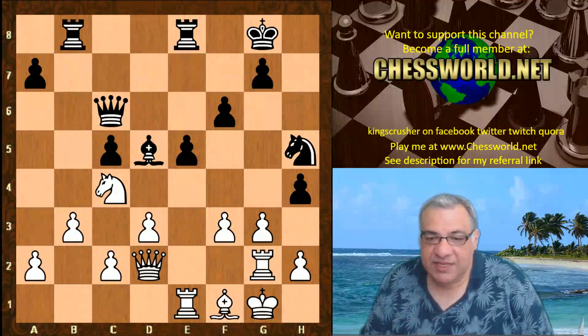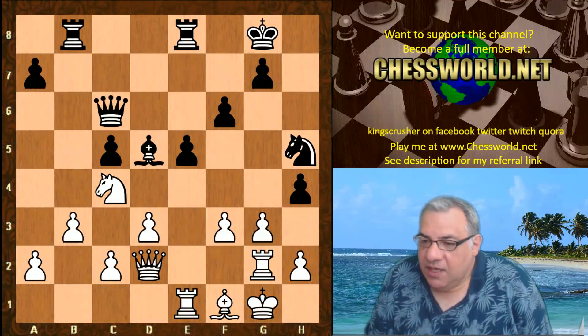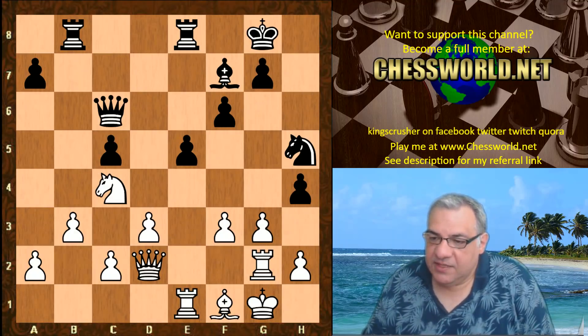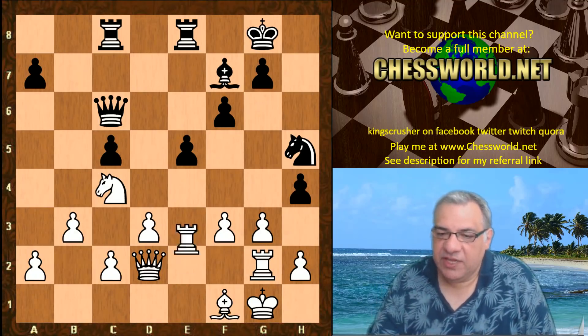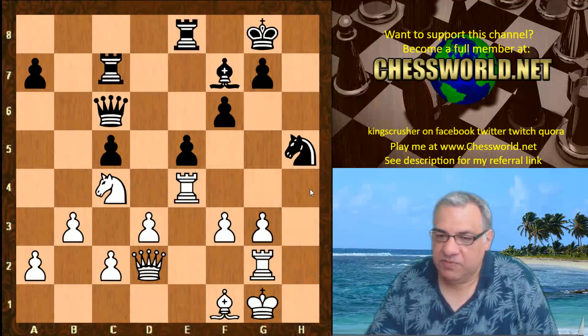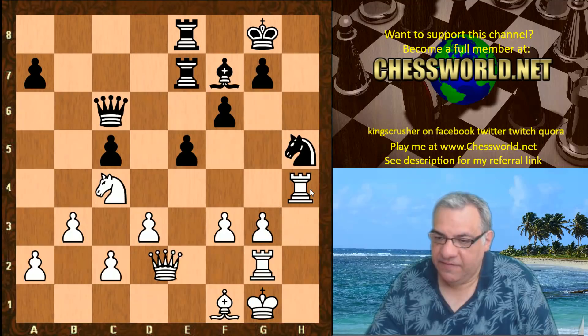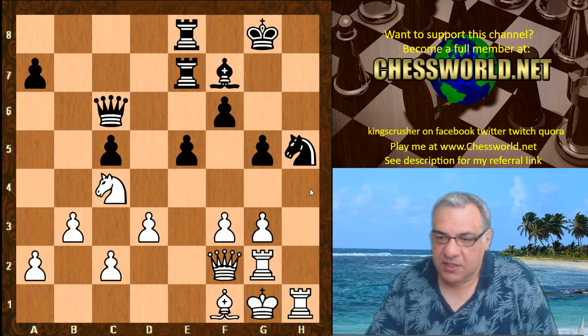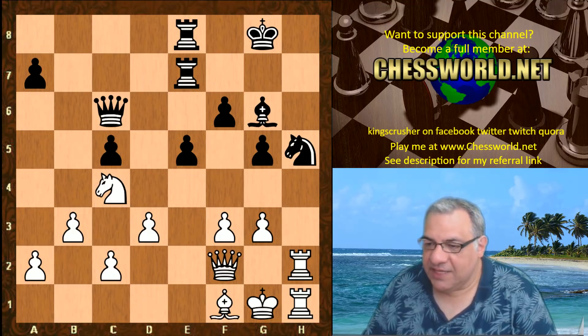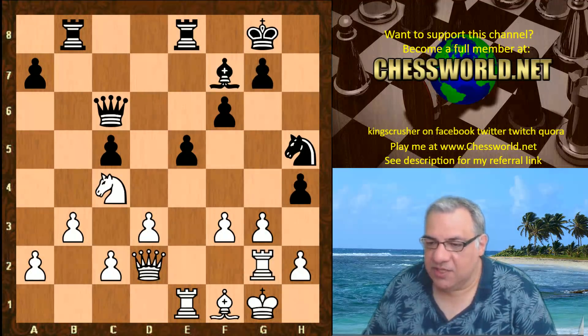Rook g2, Bishop d5 — this is slightly awkward for white. If black hadn't played Bishop d5, then say in this position there's actually Rook e4 hitting h4, and this position could be quite nice for white. If white gets to double the rooks like this, white will have an advantage. So black is keen not to let white do this sort of stuff.